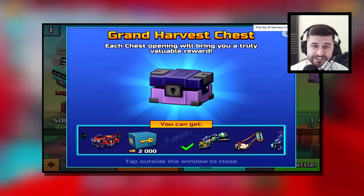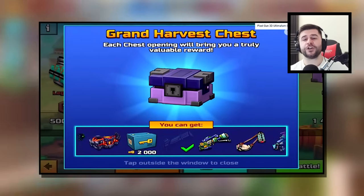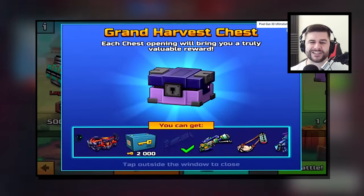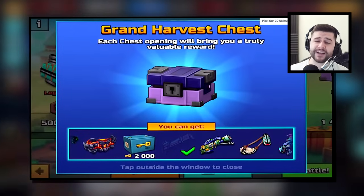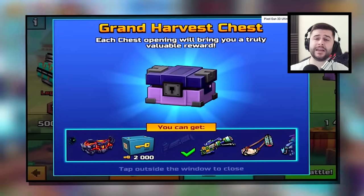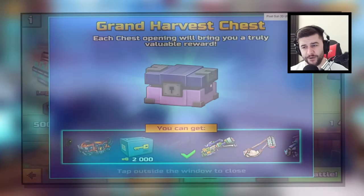Bringing you to the present day of Pixel Gun 3D, the Ultimatum can be unlocked via the Grand Harvest Chest. However, you have a 0.03% or less chance of actually getting this weapon. I haven't seen anybody in Discord or in the comment section say they managed to get it this time around.